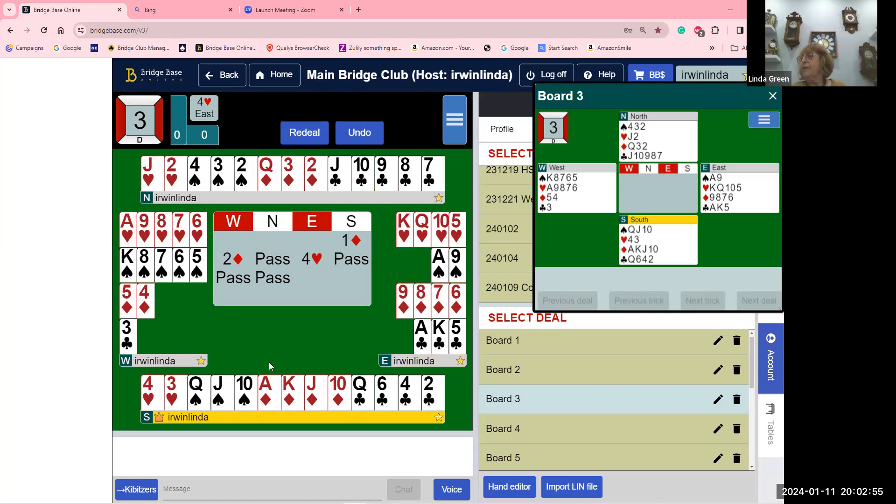What do we lose on this hand? All we lose are two tricks: the ace of diamonds and the king of diamonds. We can set up the spades — they break three-three, we draw trumps, and that's it. What would south's third card be — would they switch suits to clubs or stay with diamonds? That's a great question. One important part of defense is that short suits run away.